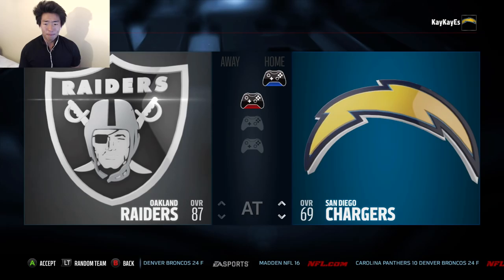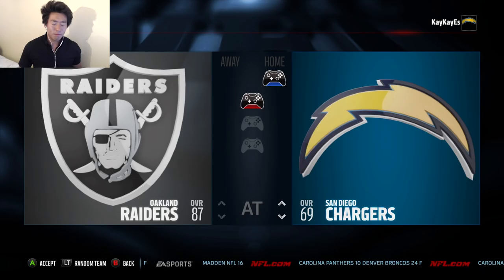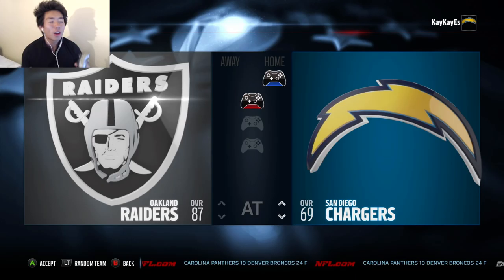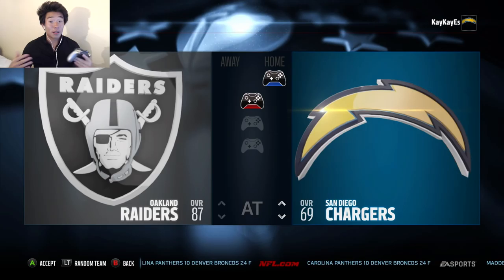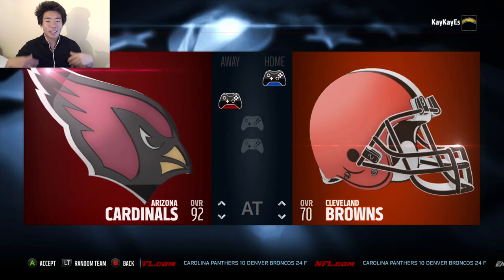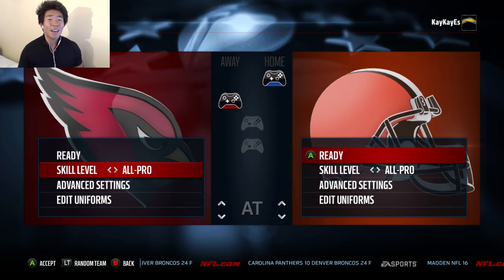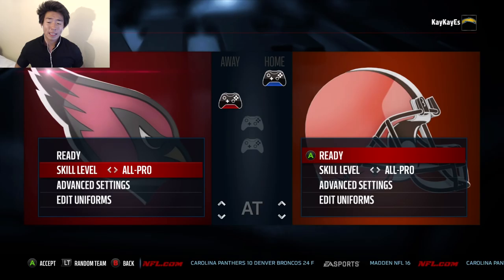I'm not sure if I'm gonna make this an actual series, but we're gonna do another one of these today. In this one, we're gonna cover cover fours and how to stop fullback dives, because fullback dives are the easiest way to get a touchdown if the other guy doesn't know how to stop it. We are going to be the Browns versus the Cardinals — the Browns because I want to show you it's about the play, not the players. We're gonna be a subpar offense versus a very good defense, and we're gonna play on all-pro because draft champions and Madden Ultimate Team 16 are played on all-pro.